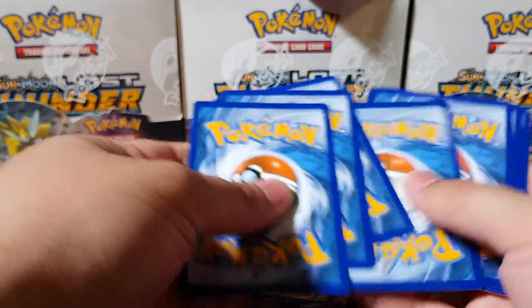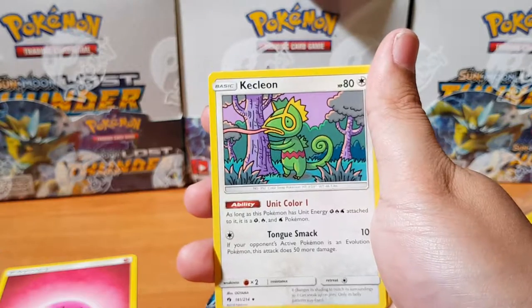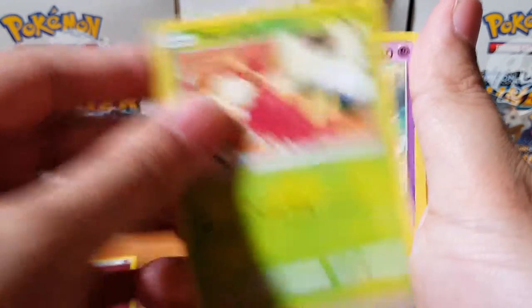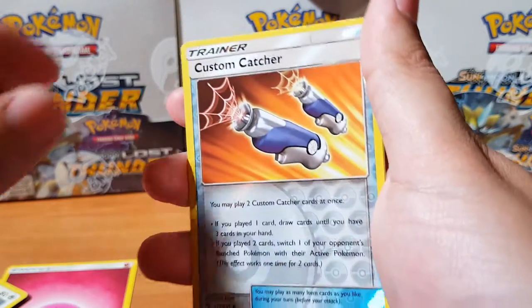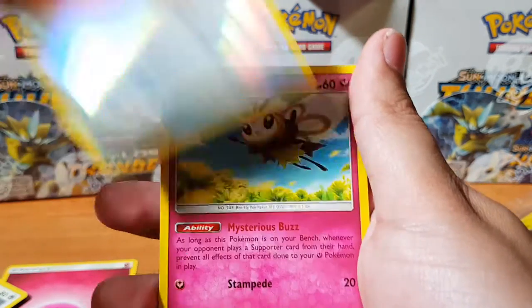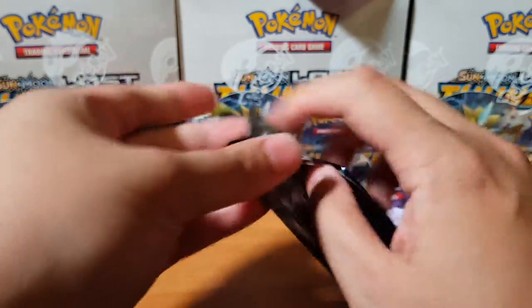Alright, that's the next code card. Who knows if we can actually pull anything from these. Shinotic, my boy licking the tree again. Aether Foundation Employee, Whirlpool, Marowak, Yamask, Stunfisk, Lovatar. For the rare — oh, a reverse holo Custom Catcher. And we have Relicanth.